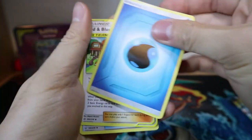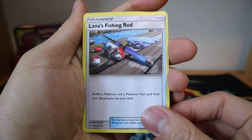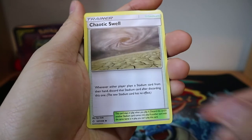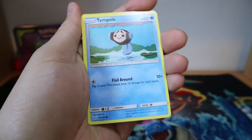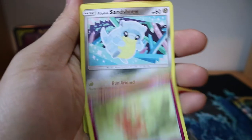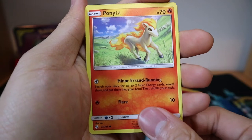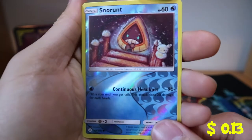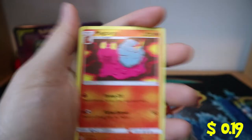Water Energy, Ren Blue Team Up, Lana's Fishing Rod, Chaotic Swell, Dusk Skull, Time Pole, Flip Bebe, Alolan Sandshrew, Ponyta, Reverse Holo Snorunt. Not bad. And a Magcargo. Not too great.